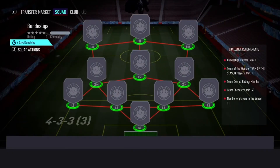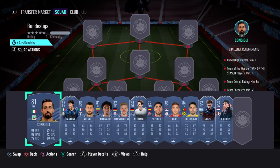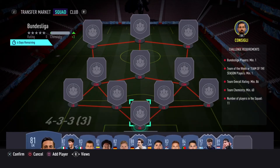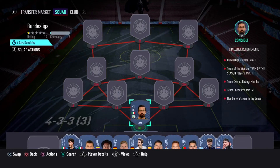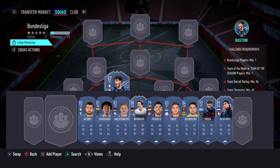This is going to be the cheapest solution I could find — I've looked around, checked a few, and tried a few on my own. First of all we're going to start with the goalkeeper Consigli, who is going to be about 1,000 to 1,200 coins. For center back we're going to go for Bastoni — trust me, he is going to be the easiest one to find because it's just 12,000 coins for him.